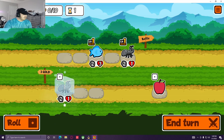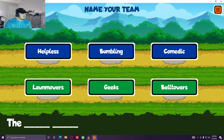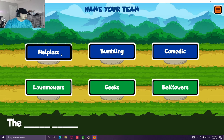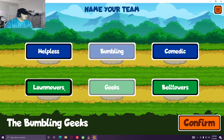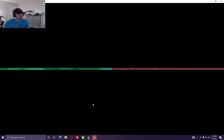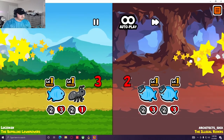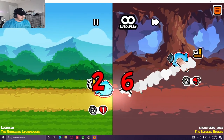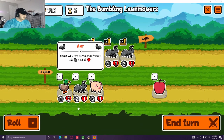We'll freeze an ant — we were hoping to get another fish but it didn't work out. Let's go with the Bumbling Lawnmowers — seems fitting. Okay, we own you. Easy. First round is kind of luck; it all depends on the shop.